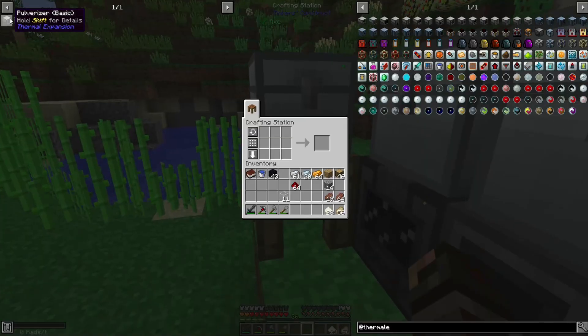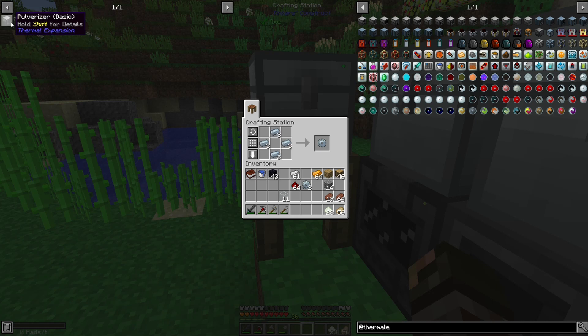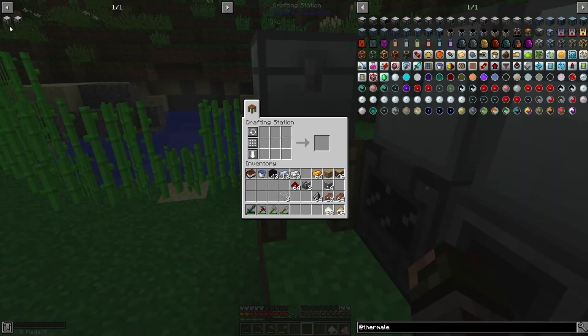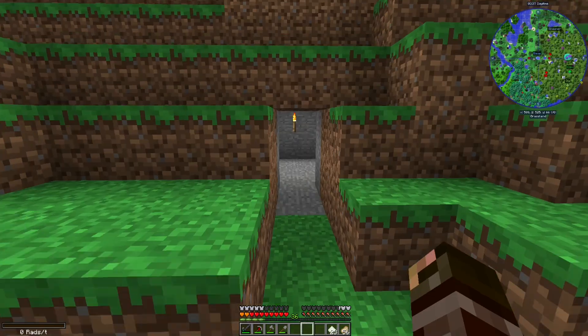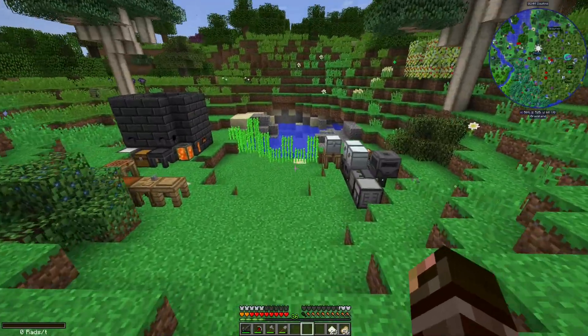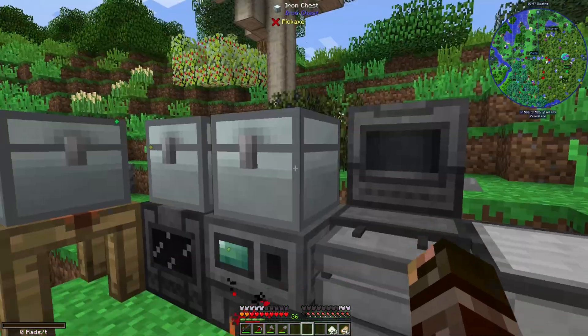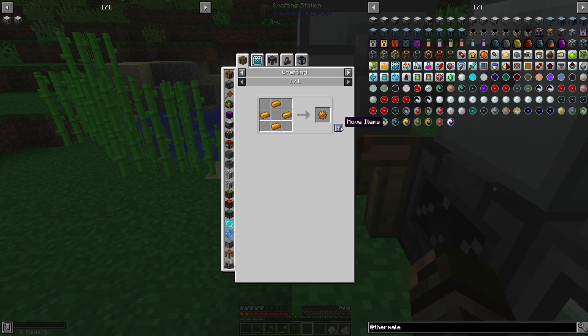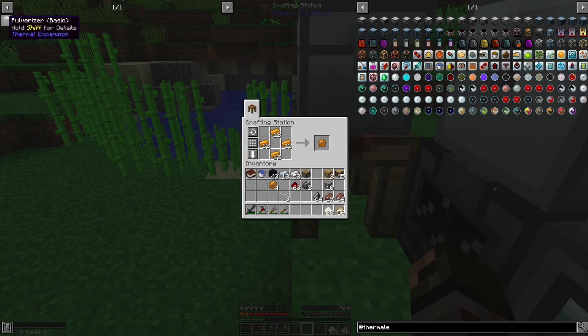Let's go ahead and craft up. We're going to need two of these machine frames, two of these tin gears. I'm going to need a bit of flint, and I do have a bit in here. I also need some bricks, so let me go ahead and grab some clay. We're going to need eight of that for the furnace anyway. So we'll go ahead and just cook that up. We'll make a piston, and four copper gears — you can never have enough copper gears anyway.